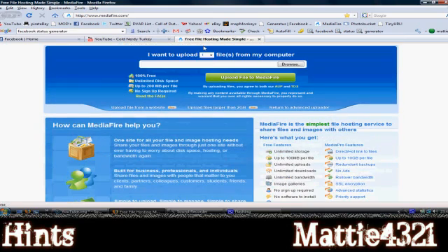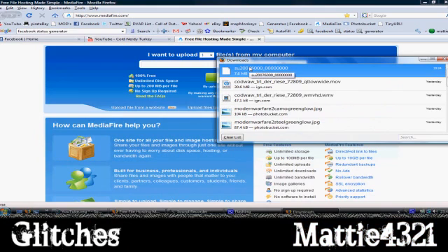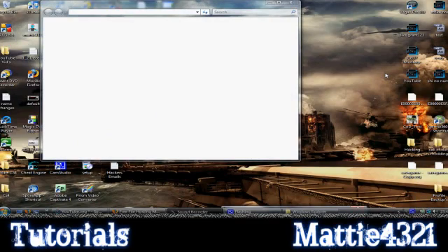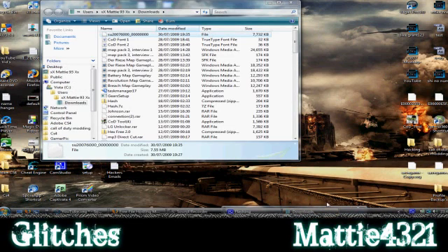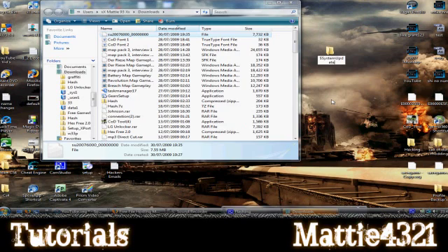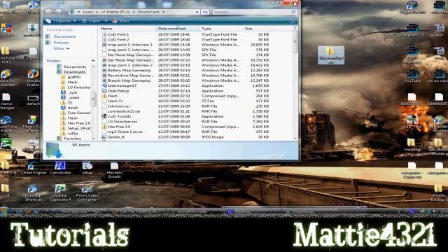In the description there'll be a link to Mediafire - I'll stick it in there. You want to download the file, which is SU followed by some numbers. Once you have downloaded that, you want to open the folder it's in. Then you want to create a new folder - just anywhere, probably your desktop - and rename it as shown. I'll stick that in the description as well, you can just copy and paste it. Then just drag and drop your downloaded file straight into that folder.